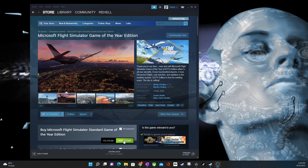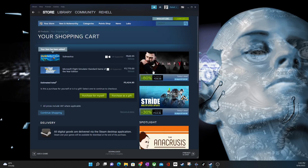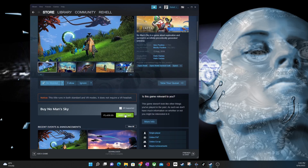Alright, let's buy some Microsoft Flight Simulator — add to cart. And then we get some Subnautica VR — add to cart. Then Hitman 3 — add to cart. Let's add some No Man's Sky — add to cart.